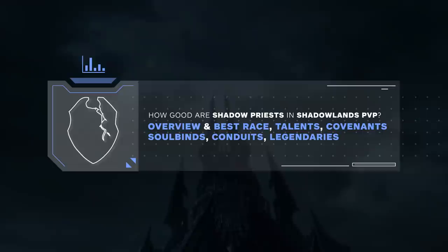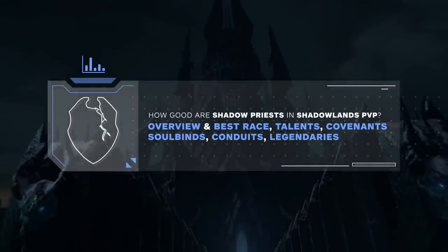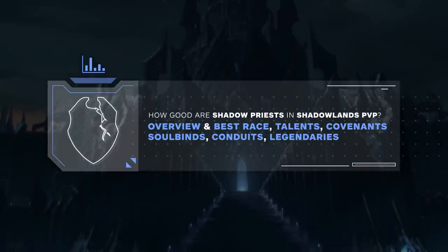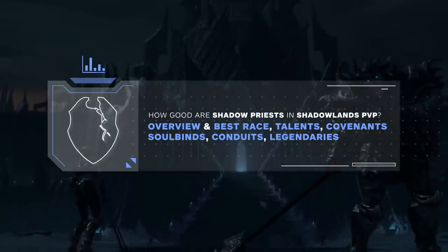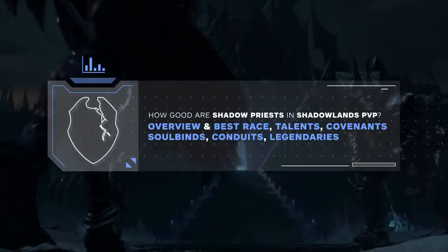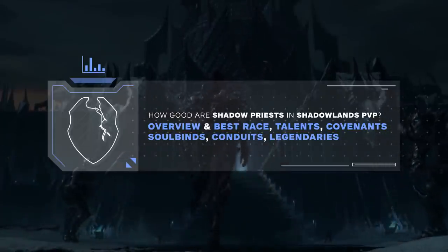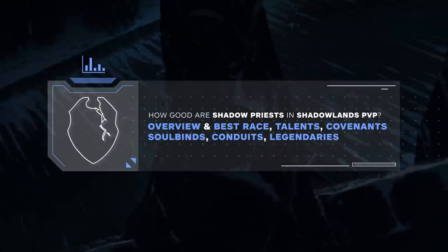Welcome to another video. Devouring Plague reworked, Void Form reworked, Shadow Word: Death baseline — with all of those things considered, it's no coincidence that this expansion is named Shadowlands. Today we're going to be taking an in-depth look at Shadow, exploring what's changed and how good they are, before going over races, conduits, covenants, soulbinds, and legendaries, giving you all the information you need to set up your Shadow Priest from day one for PvP.